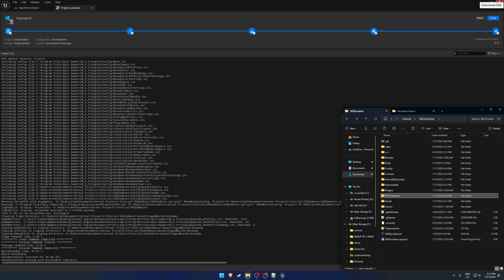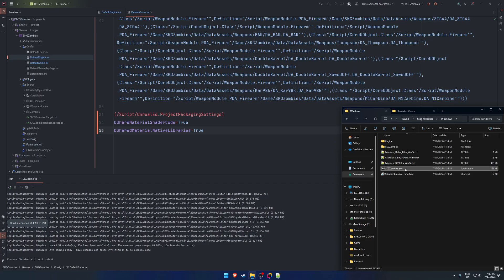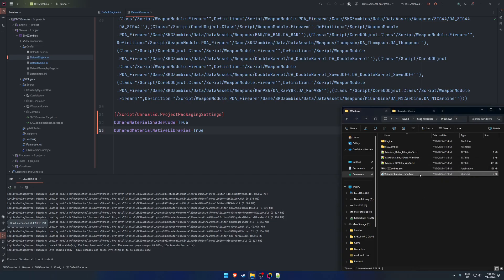Now we want to create the runtime PSOs. Go to your packaged build and create a shortcut off the executable. Add the arguments -logPSO and -clearPSODriverCache. The logPSO argument will record any PSO we missed and save it to a file; clearPSODriverCache clears already-cached PSOs so that logPSO can find everything that's visible and not yet cached.